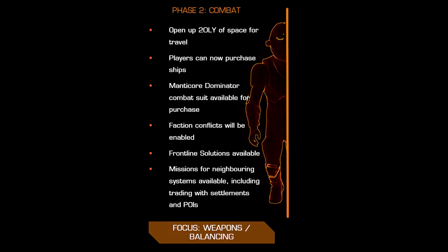Why is that important? Frontier have said very little about Frontline Solutions, but they have made mention of large ground-based battles. We know that Frontline Solutions is a sort of gun-for-hire mercenary system, and we think it's Frontline Solutions that will give commanders access to what equate to ground equivalents of combat zones — large scale surface-based faction-on-faction conflicts.